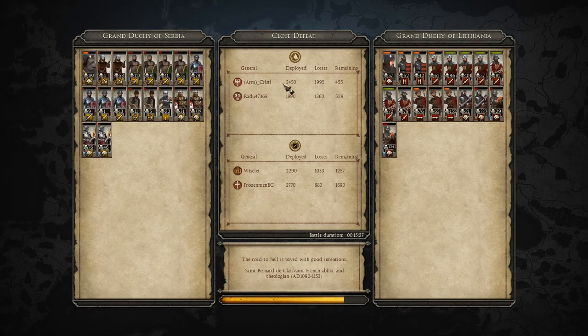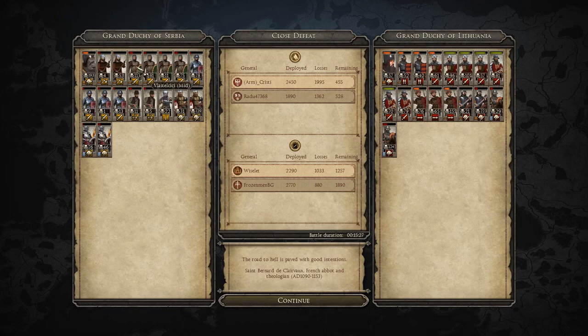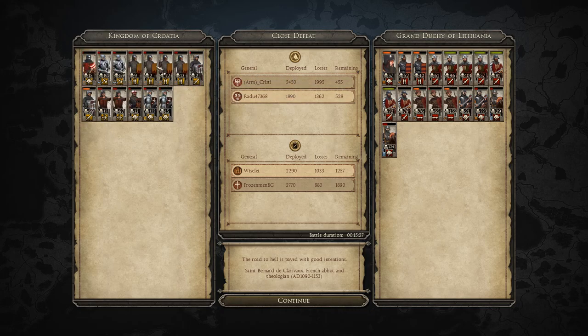Getting into the Grand Duchy of Serbia's stats: general 193 kills, swords 113, one of his lancers 129, Lanspesat 76, spears 81, swords with 75 and 78. Kingdom of Croatia: shock infantry did very well with 165 and 189, cavalry 122, archers 123 and 97. Getting into Wiselet's Lithuania: one cavalry unit 124, Noble Cavalry 223 kills — fantastic — Skirmishers 155, swords 101, general only 57 kills.